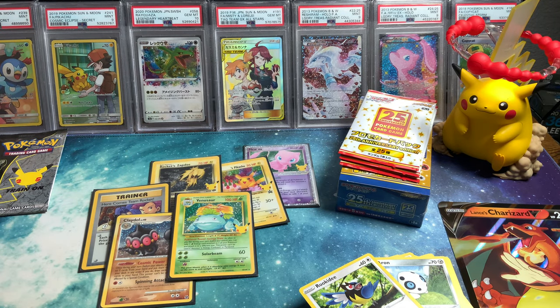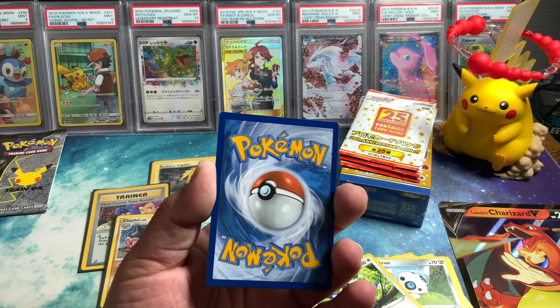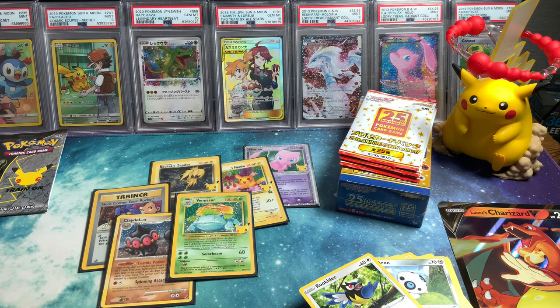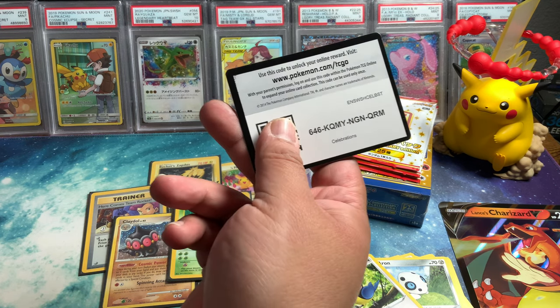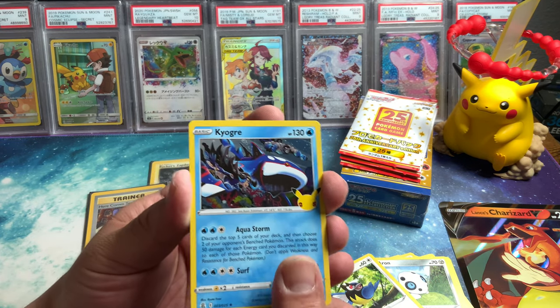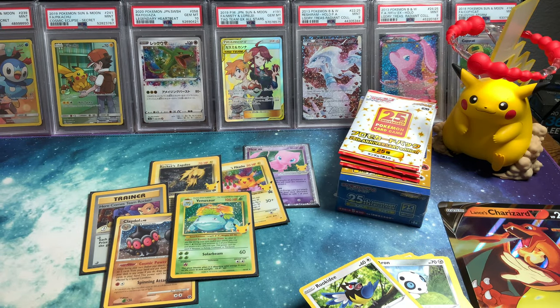Last two. They have mirror holows in the Japanese boxes — it's like the whole set but in a different holo pattern, like a special one. Dialga, Cosmoen, Mew, and Xerneas. That was a Psychic-heavy pack right there. Last pack of magic here — Rayquaza! Kyogre, Ho-Oh, Surfing Pikachu, and another Birthday Pikachu. I was hoping for a Rayquaza but I'll take Birthday Pikachu.